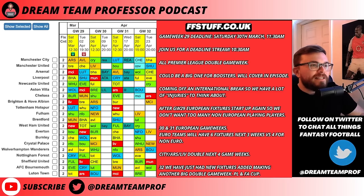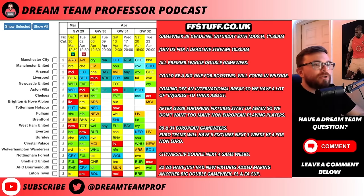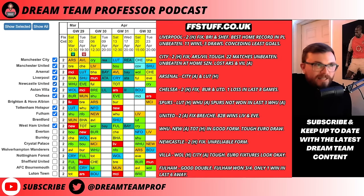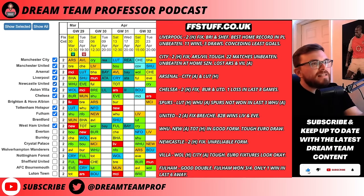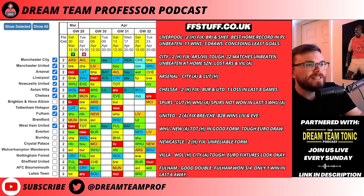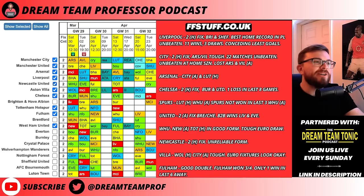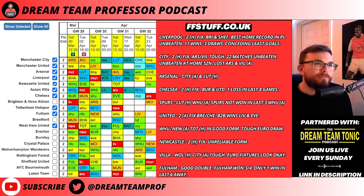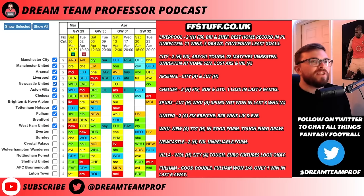Let's go through these teams one by one and look at who we think have the best fixtures. The teams I've ticked are Man City, Man United, Arsenal, Liverpool, Newcastle, Villa, Chelsea, Spurs, Fulham and West Ham. These are the ones I'm going to highlight — obviously there are picks from other teams too, but these have the best fixtures this week.